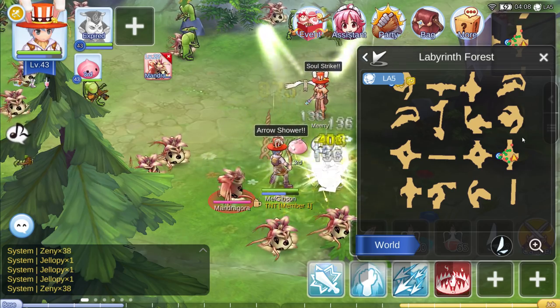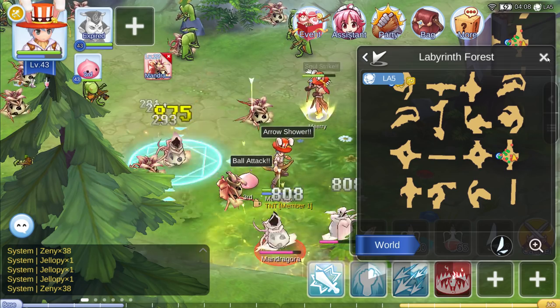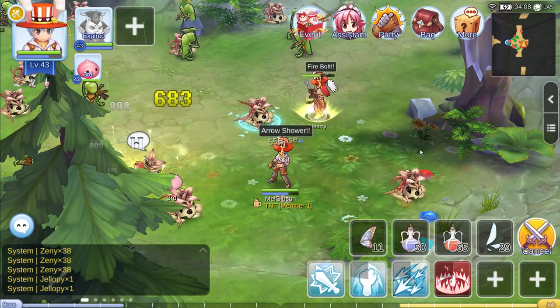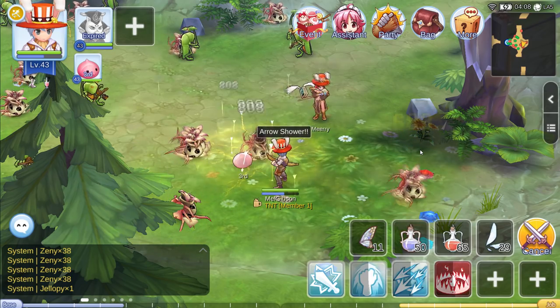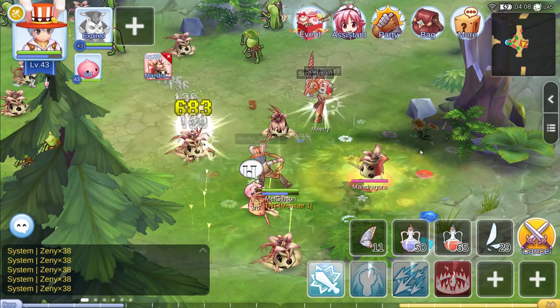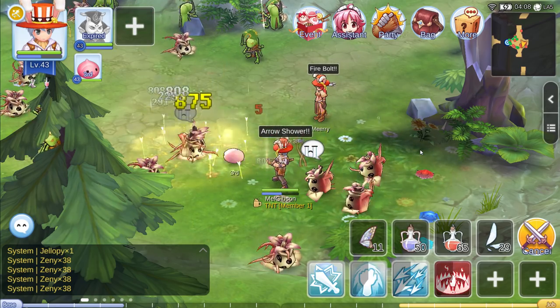Head to one of two places. Your first option is Prantera Labyrinth, which is the easiest place to get to — it's from the North Prantera field. There you will kill Madragoras. These are slightly slower than option two, but they do drop a Madragora card which is worth upwards of 2 million.